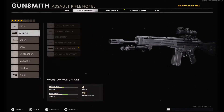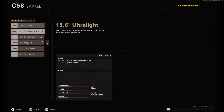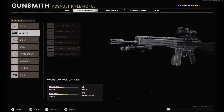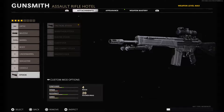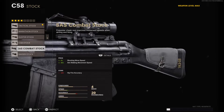What you need for this build is the 18.7 Ranger Barrel for more range, the Stockholm Eliminator, Hangman RF, and the 6x scope.